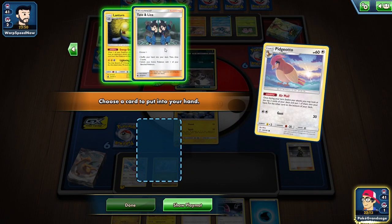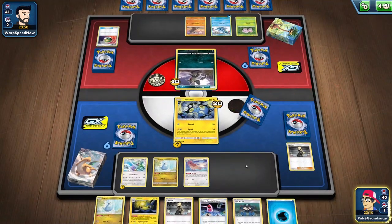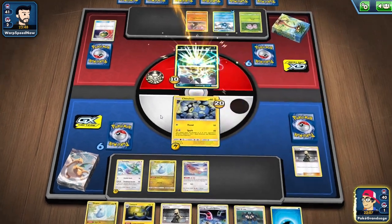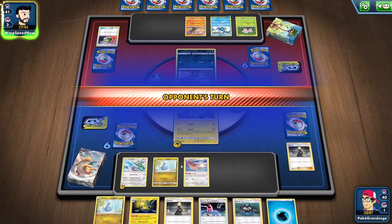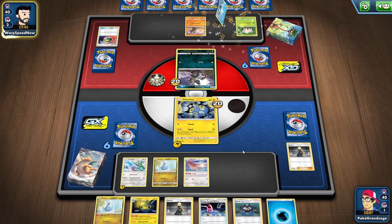There's more in-depth stuff like certain moves requiring certain types of energy, evolving Pokemon and special abilities. But you can get quite a few early wins on just those basics alone, and by the time you've won a few games the other stuff makes sense without even having to be explained.